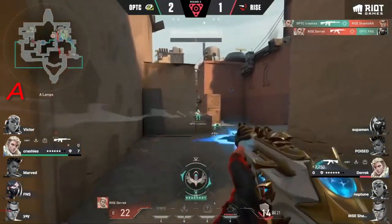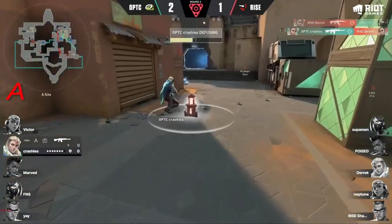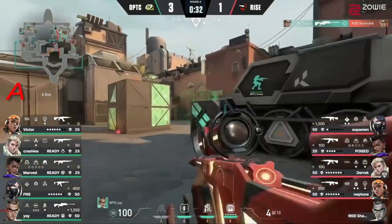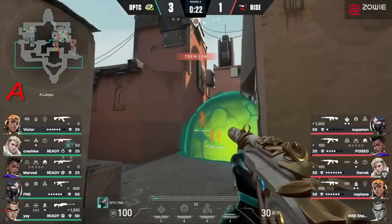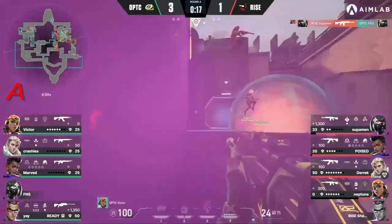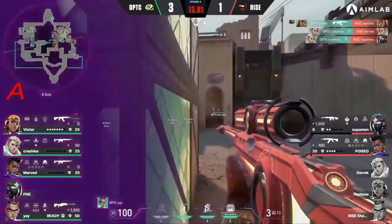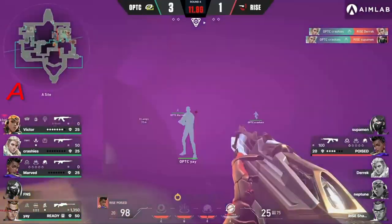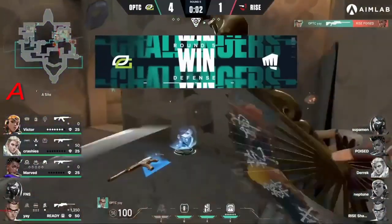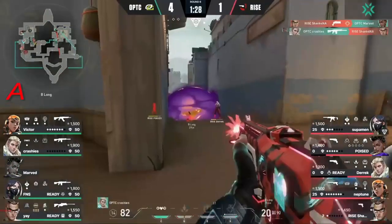Shanks trying to find a moment but Crashies trades it out and brings it home for Optic — what a clutch from Yay! He still somehow beats Shanks and this is looking very desperate now. Ryze are trying to force the issue; Cosmic Divide comes in to try to make this even harder to push. So far so good for Optic as there's only 10 seconds remaining — Yay too good around the triple.